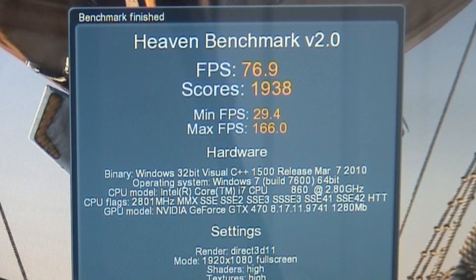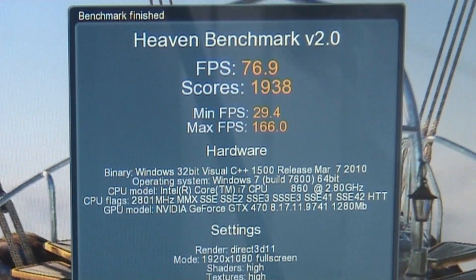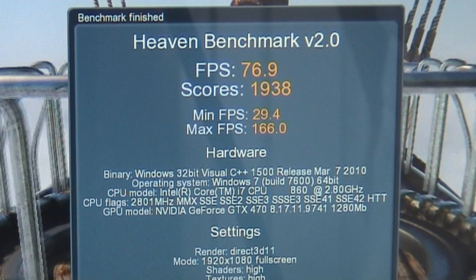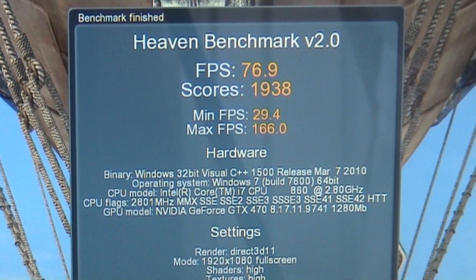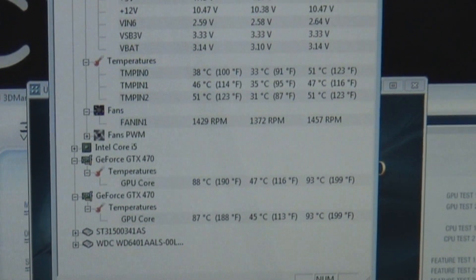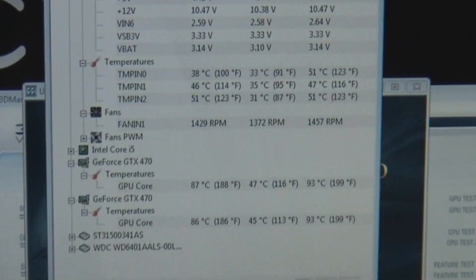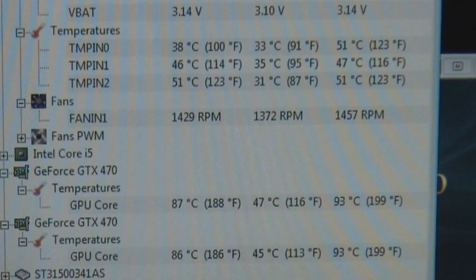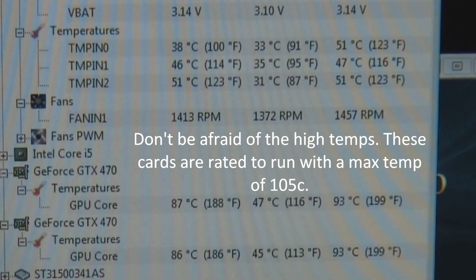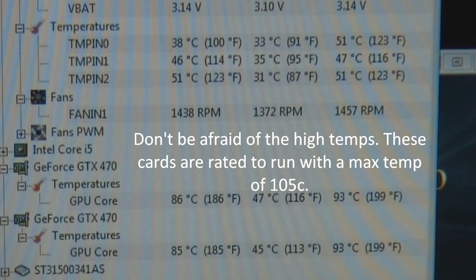Let me go ahead and show you some of the temperatures. Right now the graphics card is running, the fans are running pretty high. Let me zoom in on here. Right now GPU 1 is at 87 degrees and GPU 2 is at 86. Max temperature of GPU 1 is 93, and same thing for GPU 2 is at 93.